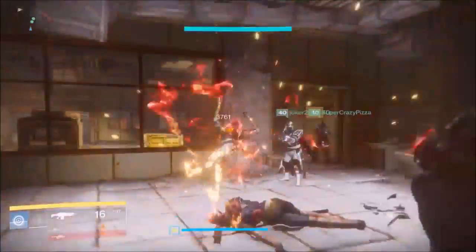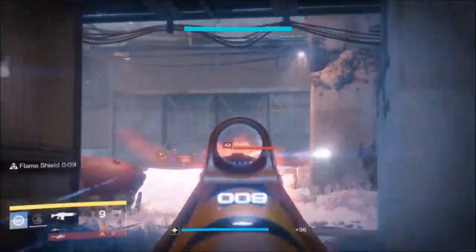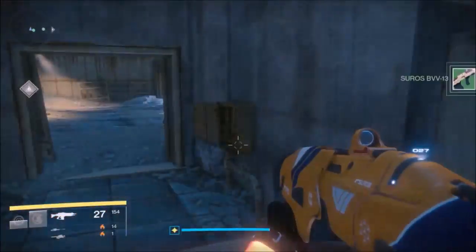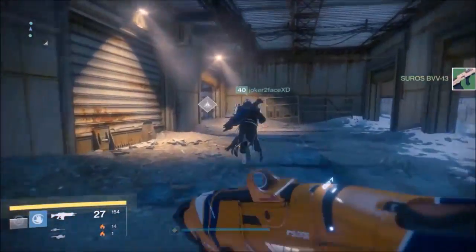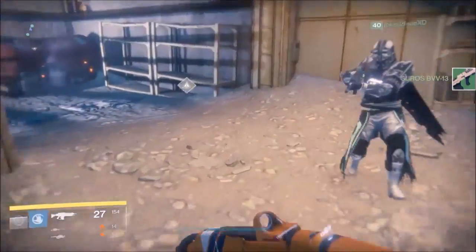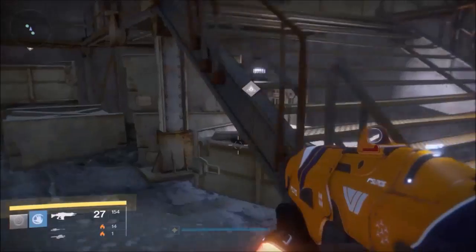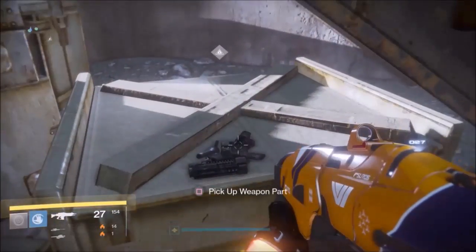You do need a certain amount of those manual pages in order to complete this quest. Once you've cleared the room, make your way to the back corner like you're heading towards the steps, and underneath the staircase will be your first weapon parts.